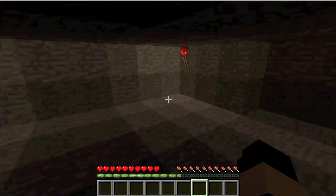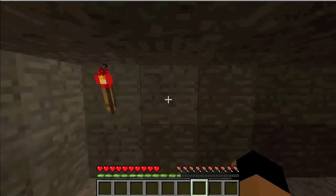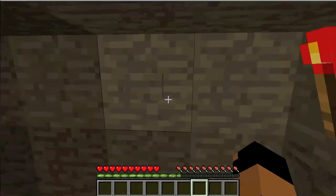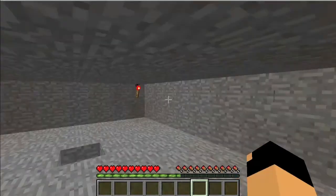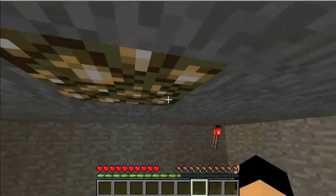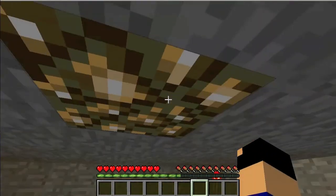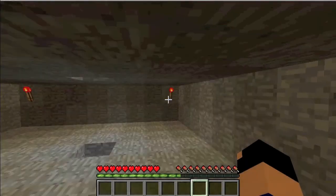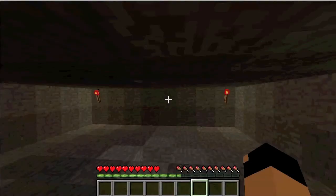Man, it's dark in here. Search the walls for a button. A button — wonder what it does. Boop. What? There's light? How did those get there? Oh my gosh, it's magical.